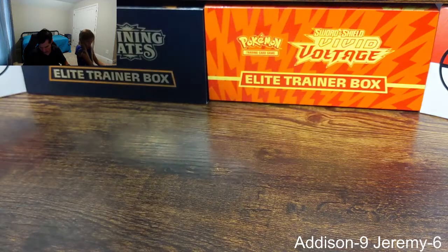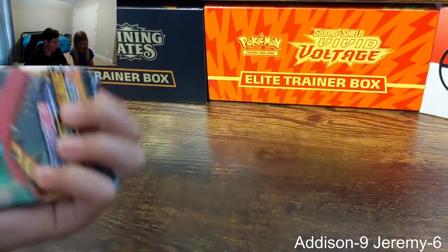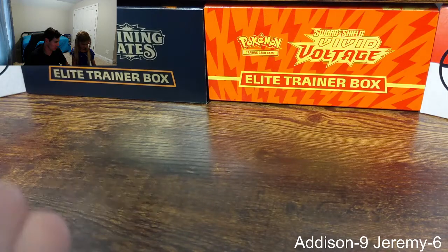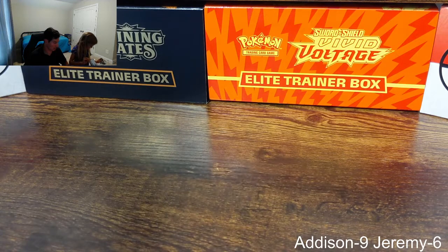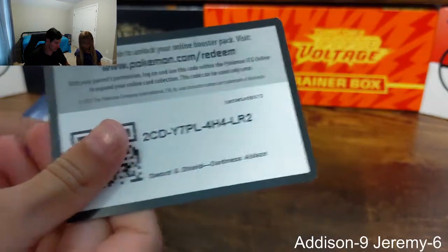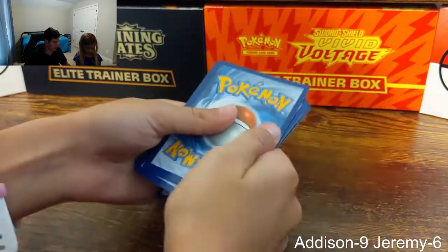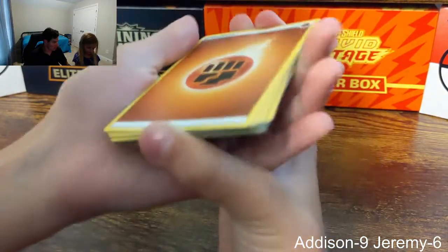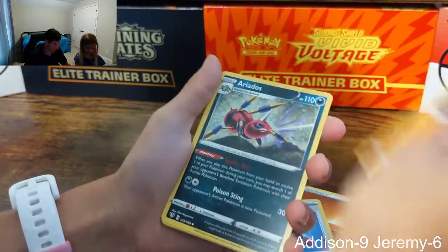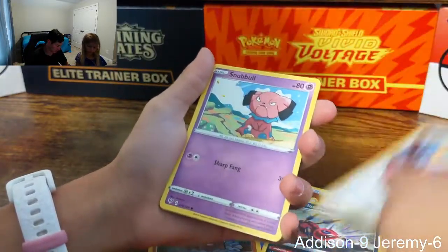I gave Addison a pack of Shining Fates so we both have five packs each. She's starting with Darkness Ablaze. There is a Charizard in the Darkness Ablaze set, you know. What do we have here — fighting type? Dugtrio! We haven't opened Darkness Ablaze in a long time. Meltan too — we haven't seen so many of these cards.